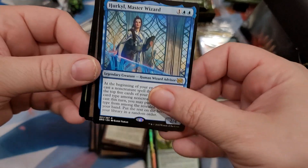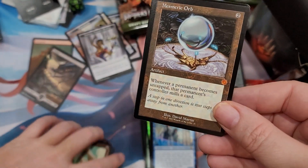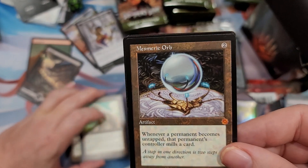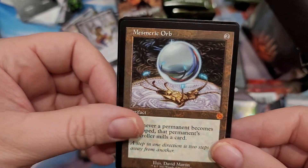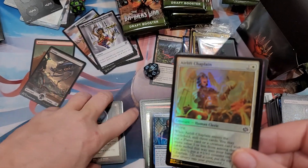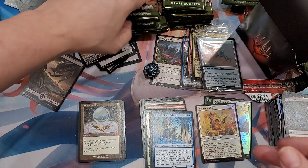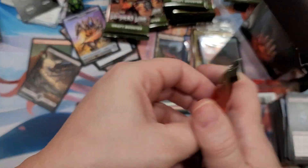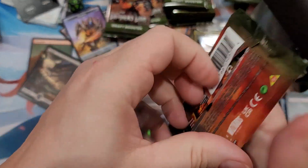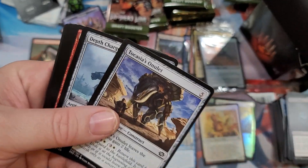I could see this getting manipulated for shenanigans - this is like a card people would really abuse. Oh there we go, there's a good one - got a hit on that! Mesmeric Orb - whenever a permanent becomes untapped, that permanent's controller mills a card. I've actually played against this card before - not fun. That's probably worth about ten bucks on a good day.